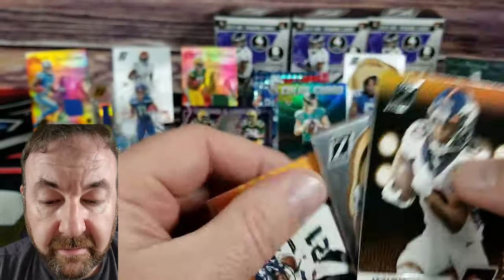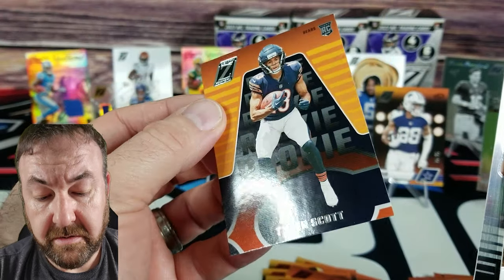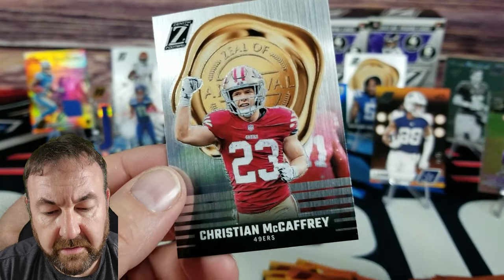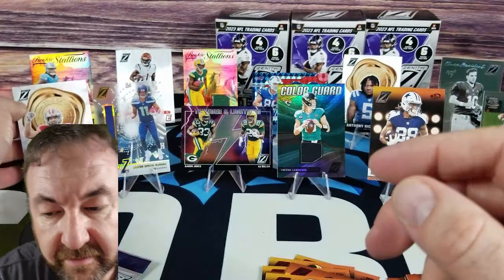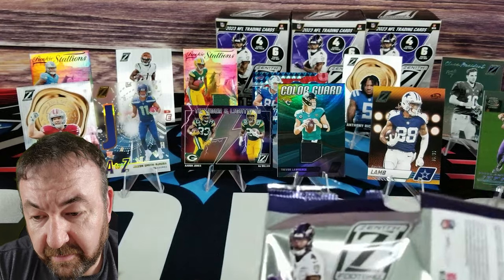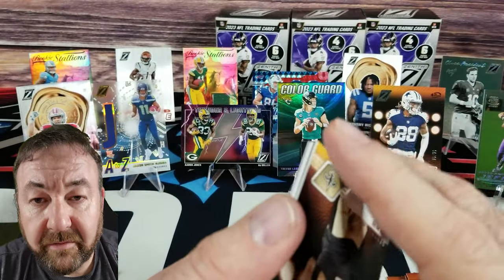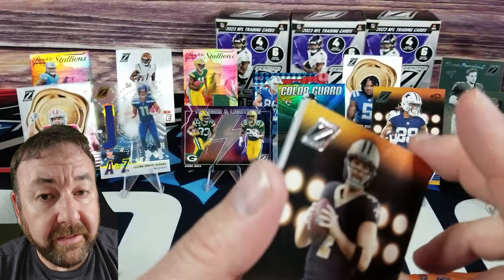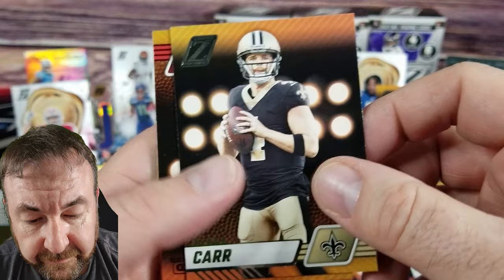Jerry Judy — got something back here: Devin Witherspoon, Tyler Scott. Oh, it's a Zeal of Approval — C-Mac! Cool card. I like the stainless steel kind of look to these cards. If you didn't see the hobby box, I pulled a silver refractor of that card with Dalvin Cook. In the hobby box — it's over $300 — and Dalvin Cook ran for like 8 yards this past year. I get it, he was a good player, but in a hobby box? Come on.